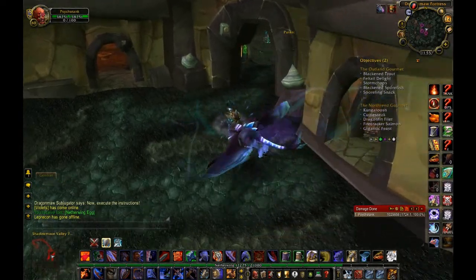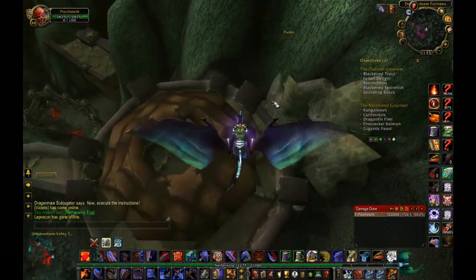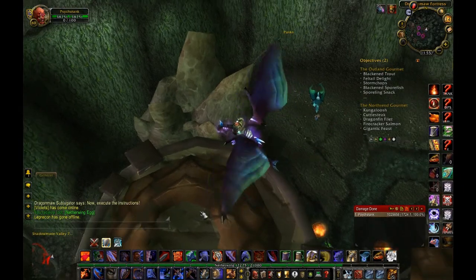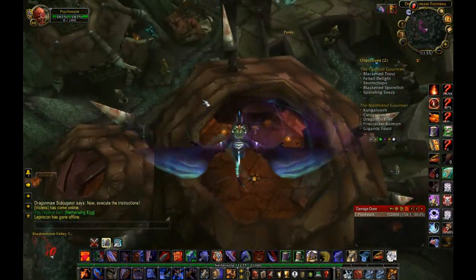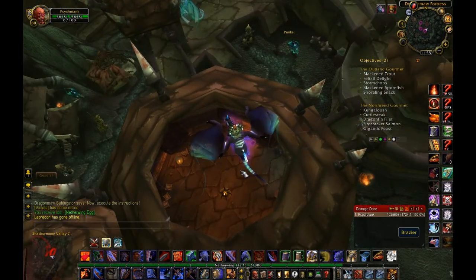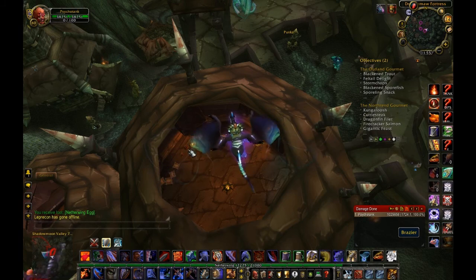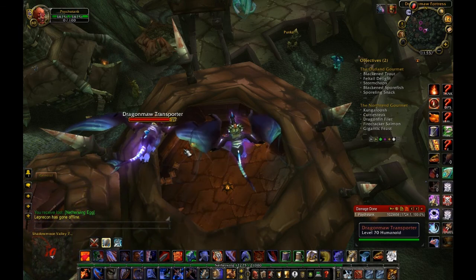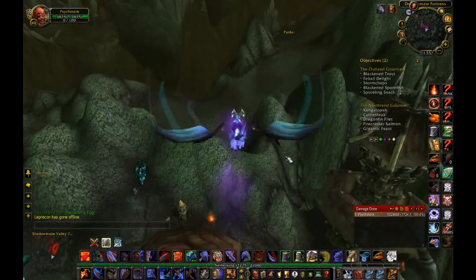Now, there's also the top of the building you have to check. I've actually never seen one spawn there, so if you see one, good luck. In this building, I've actually seen one spawn many times, right near this brazier, just beside you, right about here. You will find a Netherwing Egg there if you're lucky. And so that pretty much covers the Dragomaw area.